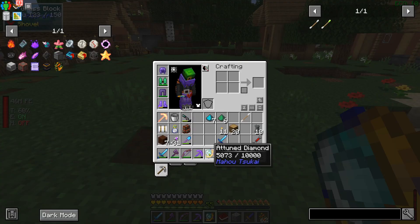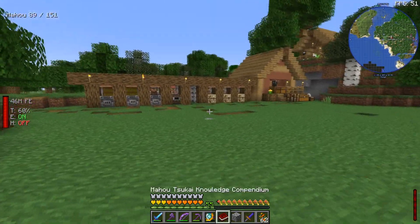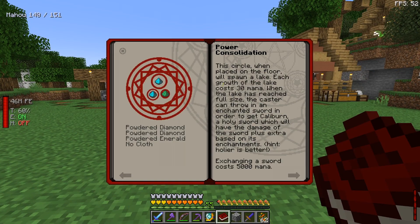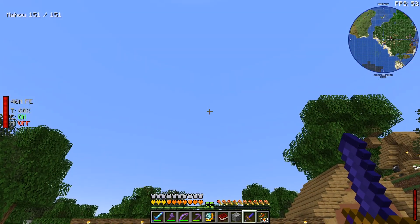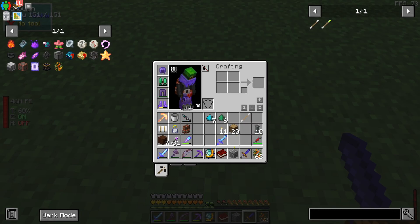Now that we have a decent amount of mana in our attuned diamond, we need to do a power consolidation spell: two powdered diamonds and one emerald. Stab yourself with the dagger, right-click while holding it in your hand, and then draw a Mahu circle.